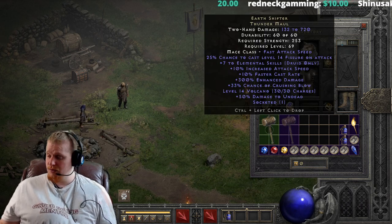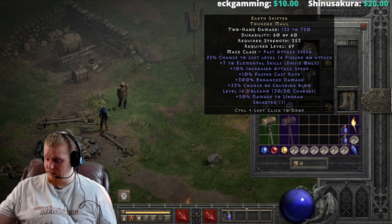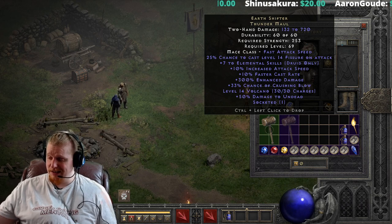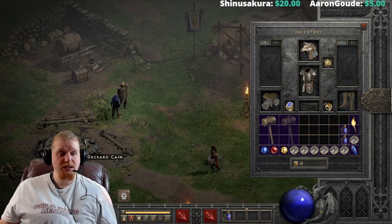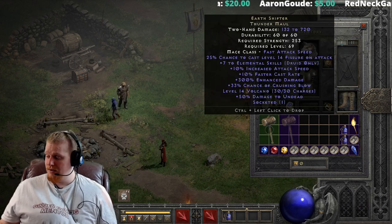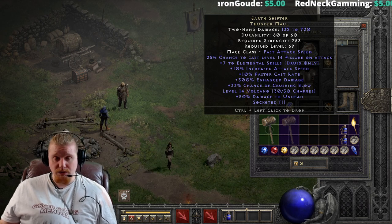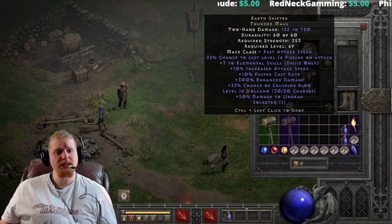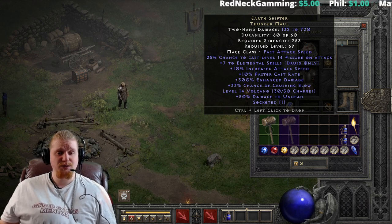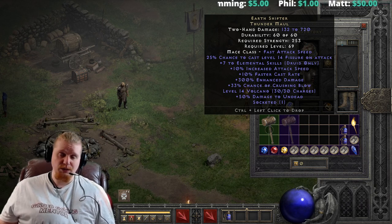Earthshifter was a request by one of my viewers. A lot of my videos are requests, actually. If you guys have any requests, feel free to put them down in the comments, because I usually will go over every item that I can. I do keep in mind that sometimes I have difficulty getting my hands on the items themselves. One such item I'm having trouble getting is a Shadow Killer — I don't have the file for it. I also don't have the file for Torch of Eero. If anybody has a Torch of Eero laying around, I could use one.